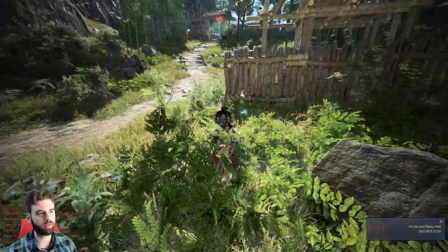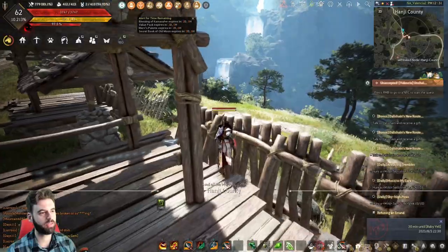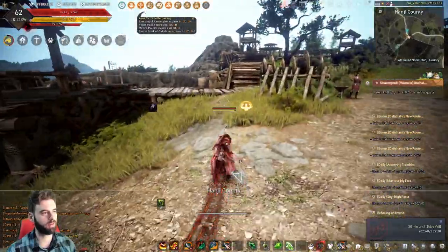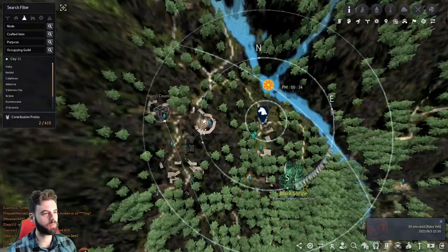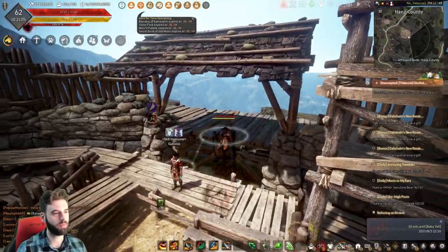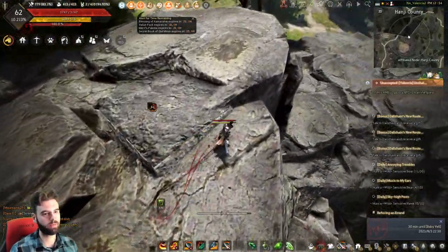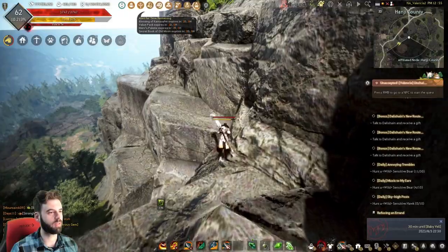Loop around into the main region of Hanji County. Standing in the middle of the little combat ring, you should see a leader. Go up over the leader around the corner, and underneath this little tower, there's a chest. Continuing from that chest, head over the ledge, walk in this direction, and jump off the edge — you should see the chest hanging out right there, just below where we just were.